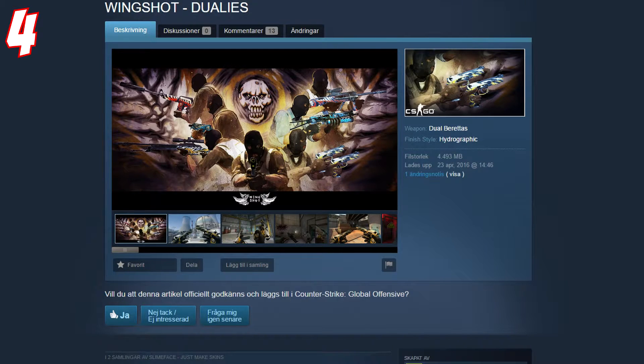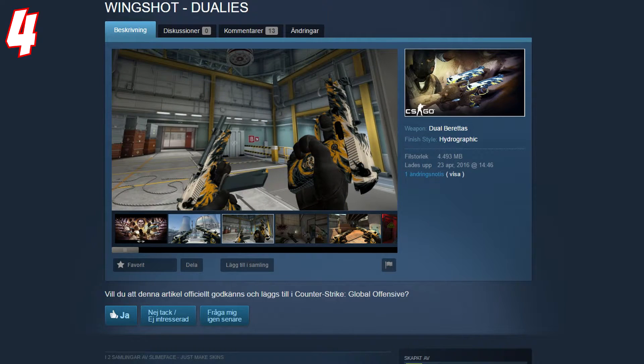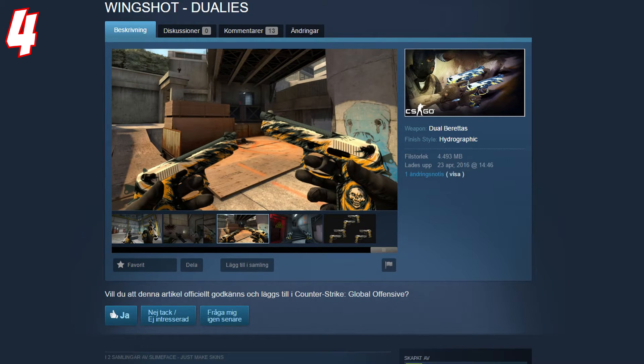At number 4 we have the Wingshot Dual Barettas, or the Dual Barettas Swingshot. We already have one for the P250, so why not have one for the Dual Barettas? The P250 one is a really nice and cheap skin, so this would be a really nice skin for the Dual Barettas too.